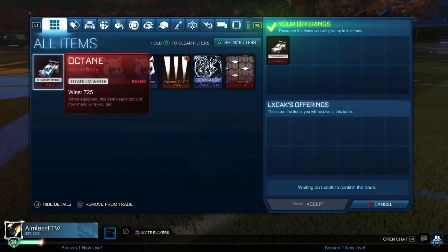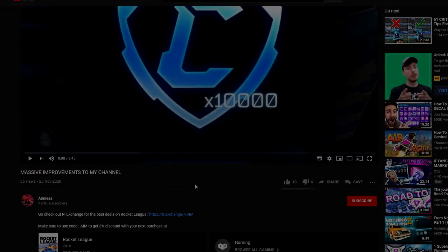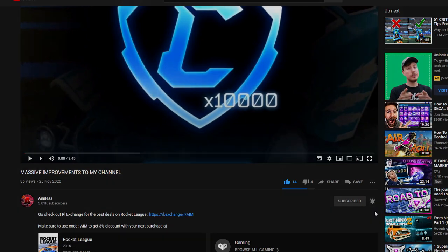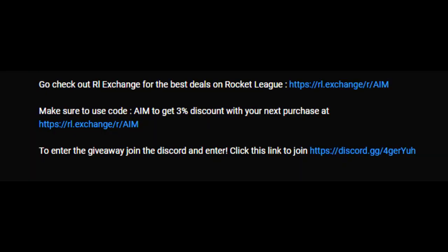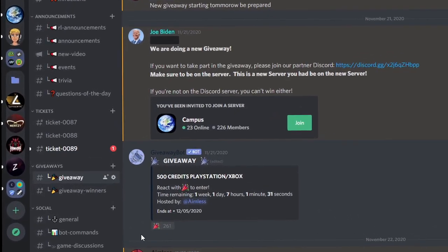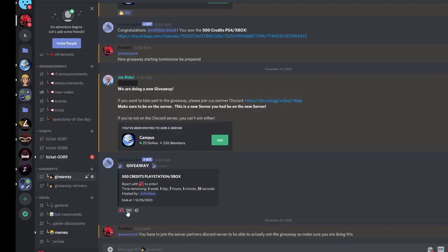If you want the chance to win one of my Rocket League giveaways, do these following steps. The first step is to like my video and subscribe to my channel with post notifications on. Then join the Discord with the link in the description. When you hit level 5 in my Discord server, click the giveaway channel, click the emoji, and join the Discord server link above. Now you should be entered in the giveaway.